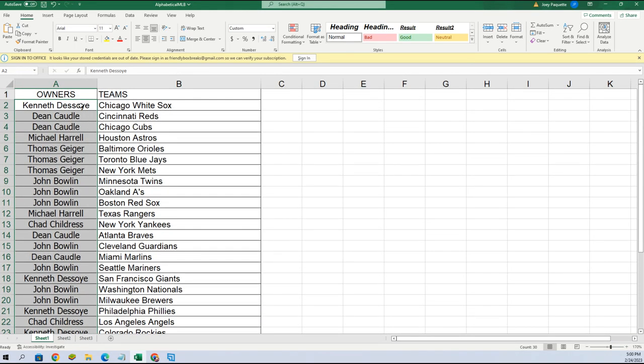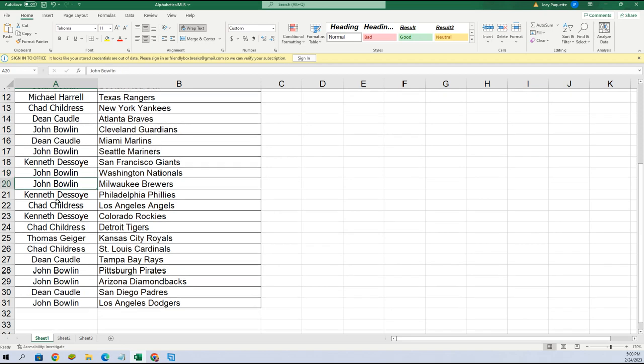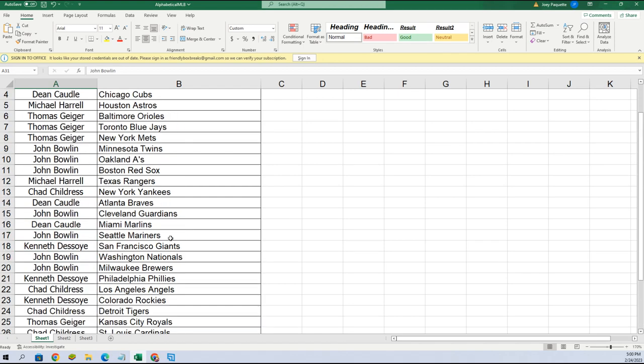Kenneth, you got the White Sox; Dean, you got the Reds and Cubs; Michael H, you got the Astros; Thomas, Orioles and Blue Jays and Mets; John B, you got the Twins, A's, and Red Sox; Michael H, Rangers; Chad, Yankees; Dean, Braves; John B, Guardians; Dean, Marlins; John B, Mariners; Kenneth, Giants; John B, Nationals and Brewers; Kenneth, Phillies; Chad, Angels; Kenneth, Rockies; Chad, Tigers; Thomas, Royals; Chad, Cardinals; Dean, Rays; John B, Pirates and Diamondbacks; Dean, Padres.